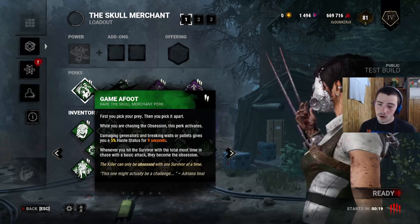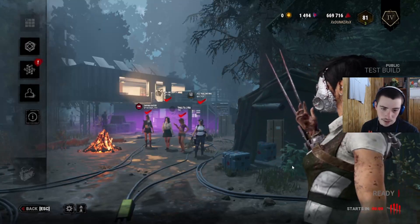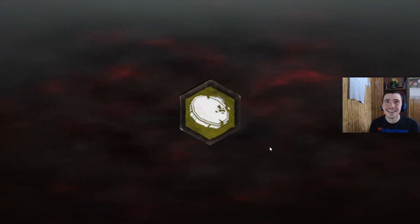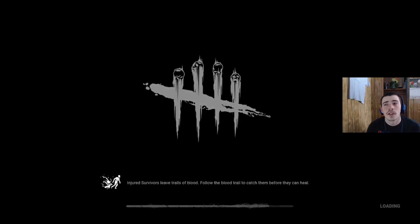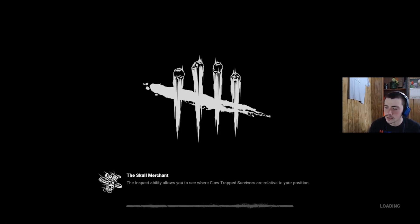Damaging a gen or breaking a wall, we get five percent faster after doing that. I was thinking of trying something out like that, but we have to be able to chase the obsession — that's the only thing. We're gonna give it a go. We got a Yun-Jin, a Felita, and his Arena. I don't know what to expect first game. Pain and Fear — my extra chest, I appreciate it. We have to be chasing the obsession for that perk to work before we get a pace boost after kicking something, and then I brought Fire Up so if it's later in the match we can get a little extra.